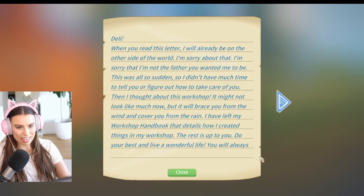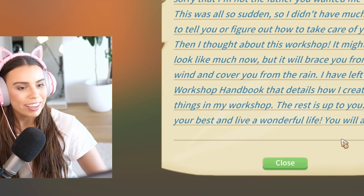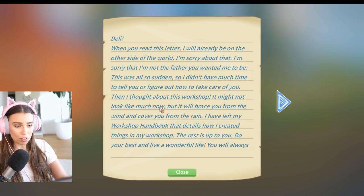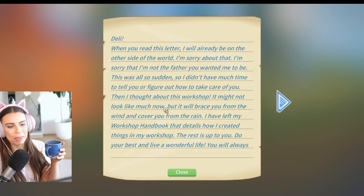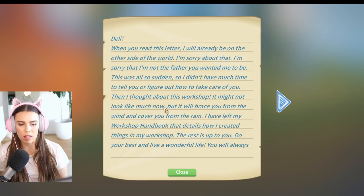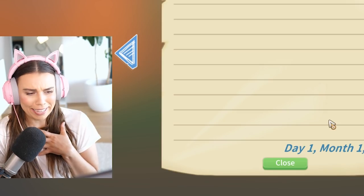Oh, it's so cute — it's our own little barn. I love our character, she's so much better than our last character. Let's see the letter. 'Deli, when you read this letter I will already be on the other side of the world. I'm sorry that I'm not the father you wanted me to be. This was all so sudden, so I didn't have much time to tell you or figure out how to take care of you. Then I thought about this workshop — it might not look like much now, but it will brace you from the wind and cover you from the rain. I have left my workshop handbook that details how I created things. Do your best and live a wonderful life. You will always be my pride and joy. Pa.' Oh, the feels.